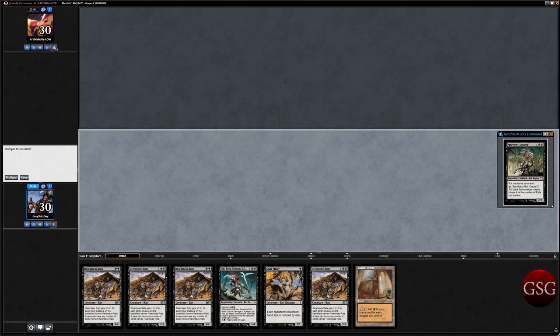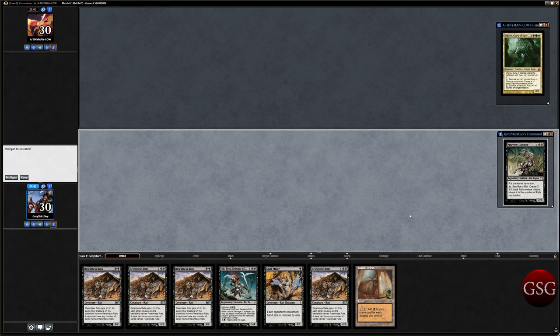Welcome everyone, it's GrayshirtGuy, Rock the Grayshirt as always. We are in for the last of three Relentless Rat Rounds. We're playing against Guavgoro the Spores and we have Maro Ganaler. We're going to mulligan — we don't have any actual lands because Cabal Coffers isn't a land unless you have other lands. So we're going to mulligan.